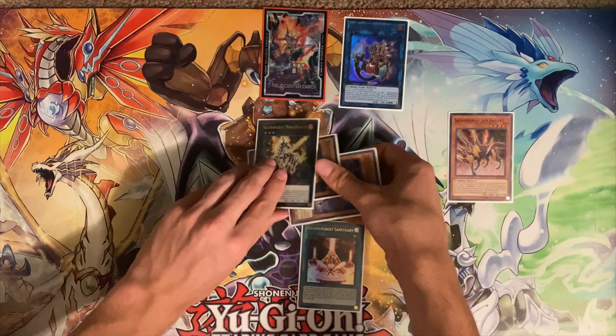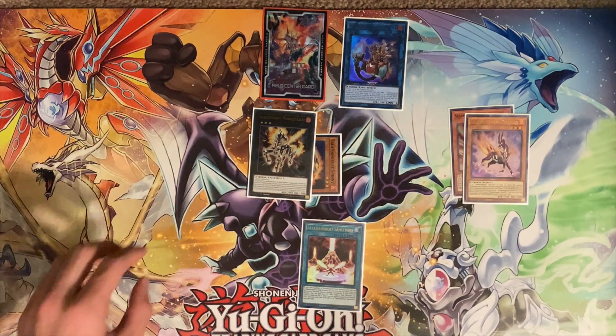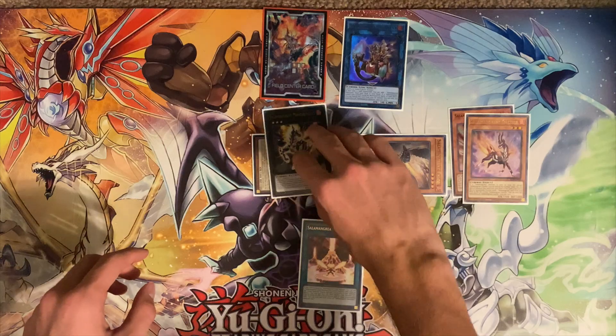You're going to detach the Gazelle, and go ahead and make Falco from the deck off of Marostalio's effect.